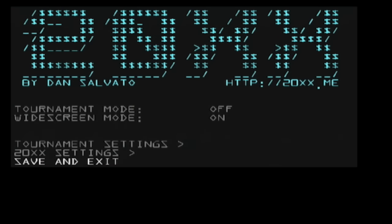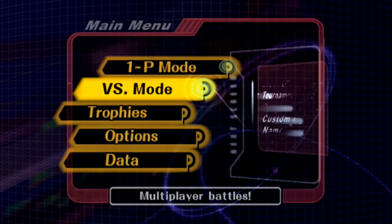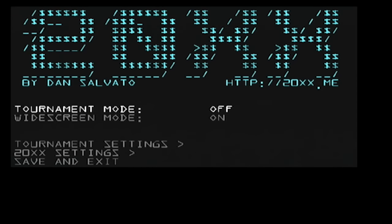First things first, I'm going to turn on widescreen mode, because that makes for a better video and it just looks nicer. There are a couple glitches with widescreen mode which I'll show off, but for the most part it looks really, really good. There are two groups of settings: Tournament Settings and 20XX Settings. I'm going to go through all of the settings briefly, explaining why they're useful or what they do.